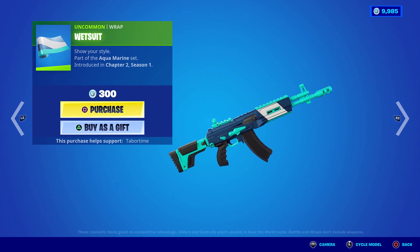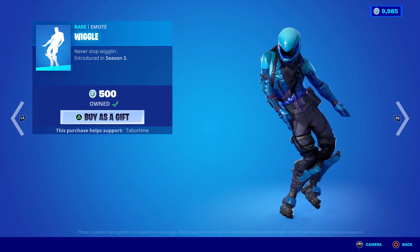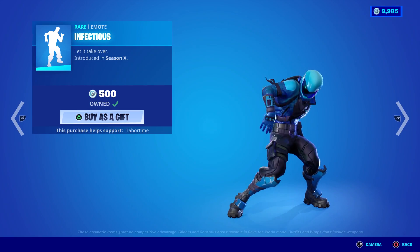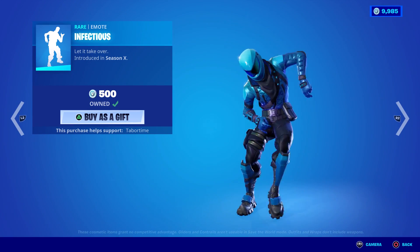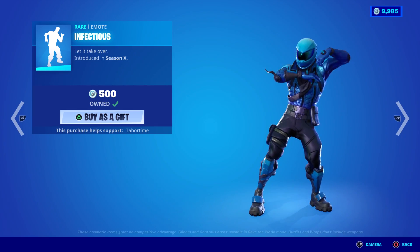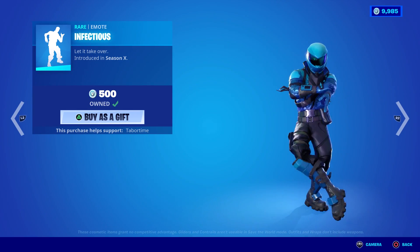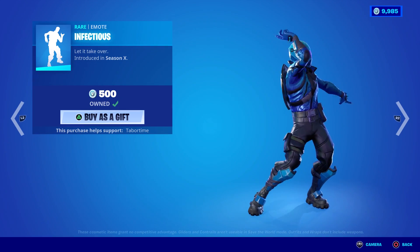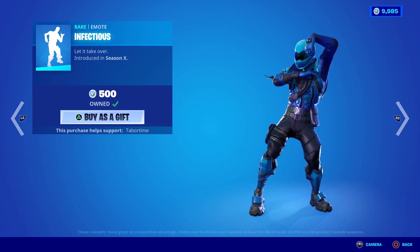I don't remember this wrap — why would I not have bought it when it first came out? Wiggle is a good emote at 500, and Infectious is a better emote also at 500 — got the goth dance going. I just watched the original video the other day and they did a follow-up 20 years later. They pretty much all look completely different except for one girl — it's crazy. Just type in like 'goth girl 20 years later' and it'll show up.